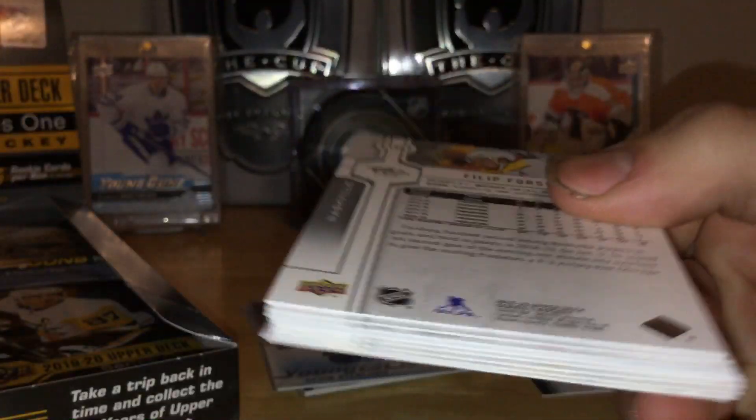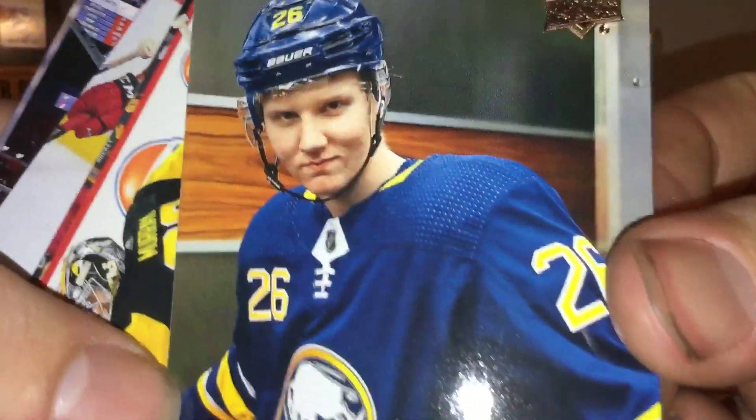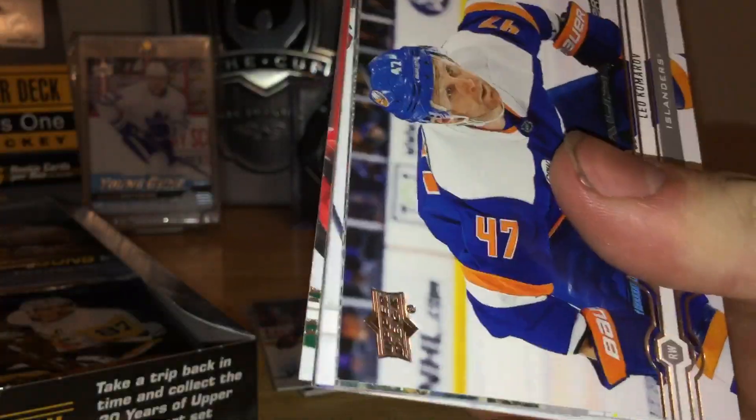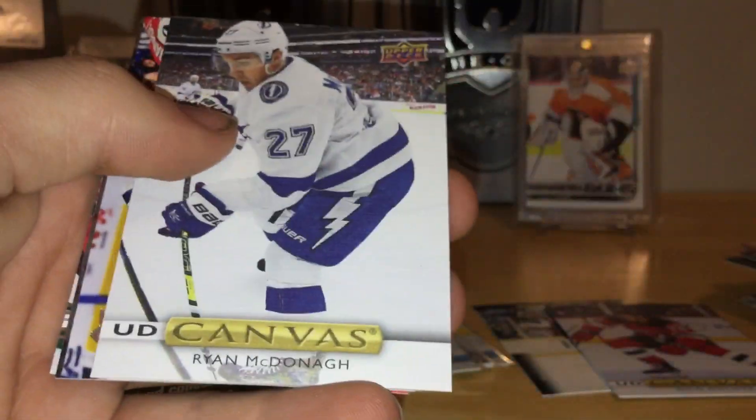I noticed the packs are not as shredding this year, so that's good. Blackwood, Matt Murray, and here's the first canvas card — I actually really like this design. Niko Hischier — beauty canvas. Very nice looking cards. My first view of these since I haven't been watching other videos. Like the photography on these is just absolutely crazy — Carter Hart, look at that. And a Zach Hyman, Ryan McDonough, Heikkinen canvas for my Lightning collection — nice looking card there.